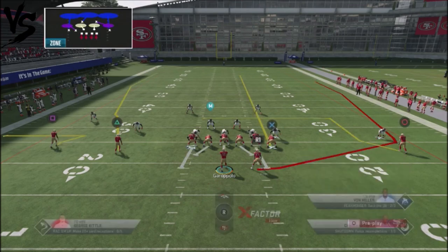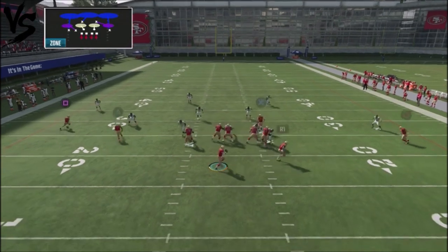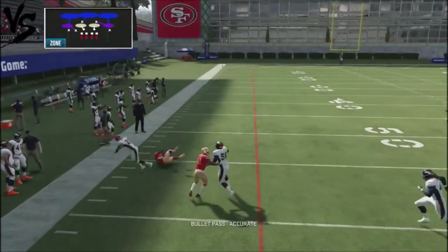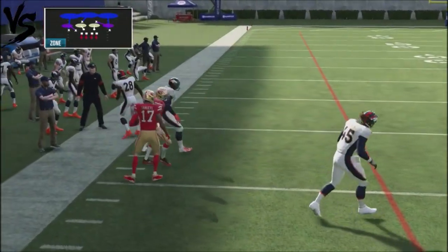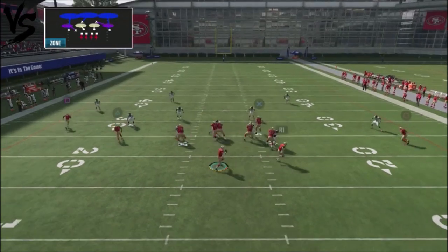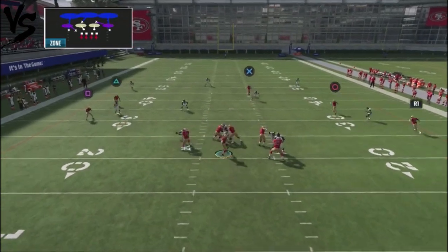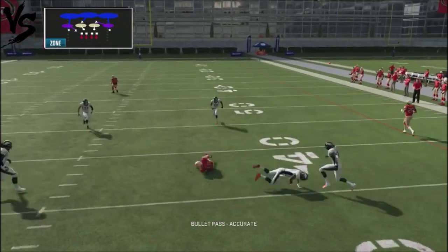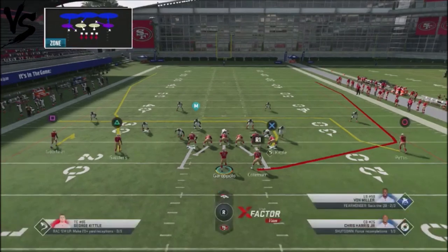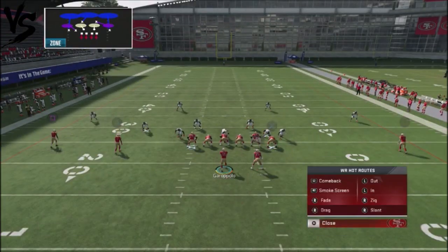On the back-hand side, you've got the smash concept and the out, and you can pop that route or just drop it down to the little whip route off the back-hand side. So this play will pretty much destroy a lot of coverages in the game. Right there, the dig route is available for you. Pretty much, you can't lock this play up with the way it's set up.